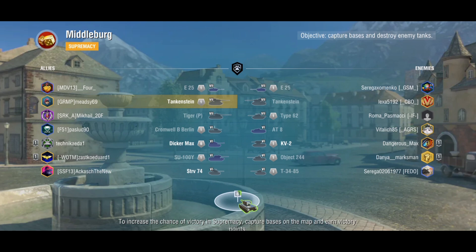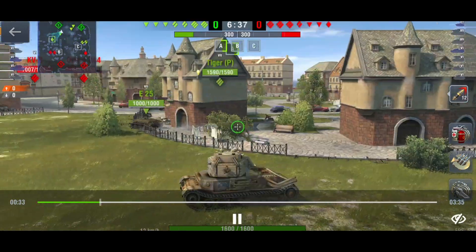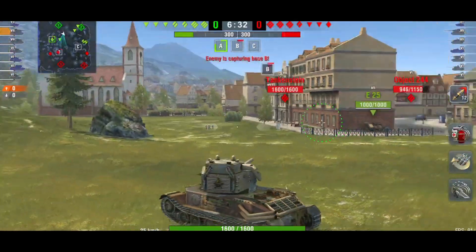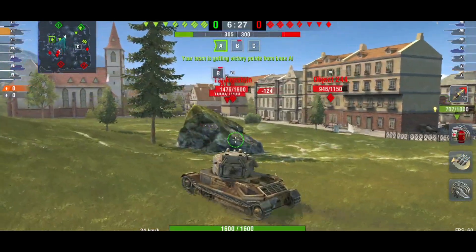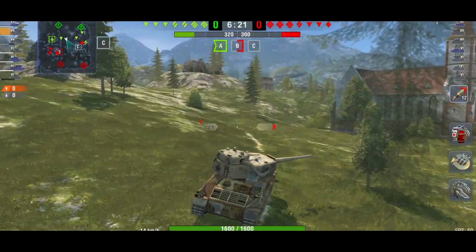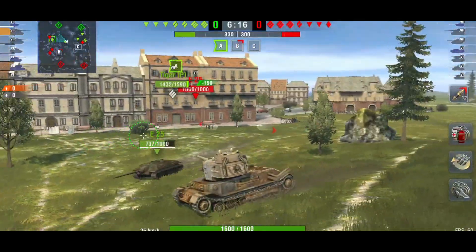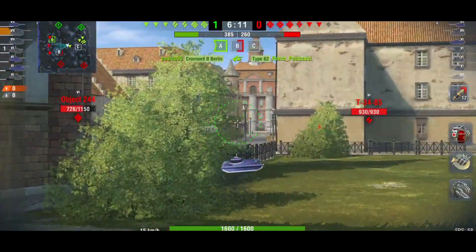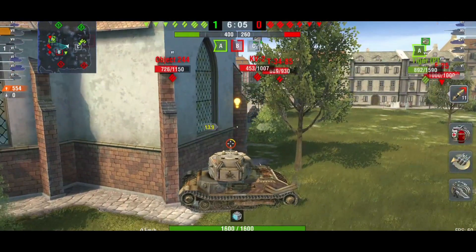I never get afraid. It obviously sucks when you do get shot from a Tankenstein, especially if they are using that premium AP — it could do a lot of damage. But there's not going to be that many instances, especially if you do come up against tier 8s, that you're going to be able to use that premium AP. You're not really going to penetrate anything. When you come up against tier 6s, which isn't going to be often, then yeah, you should be able to penetrate most things with your premium AP. But your DPM absolutely sucks and your armor sucks.